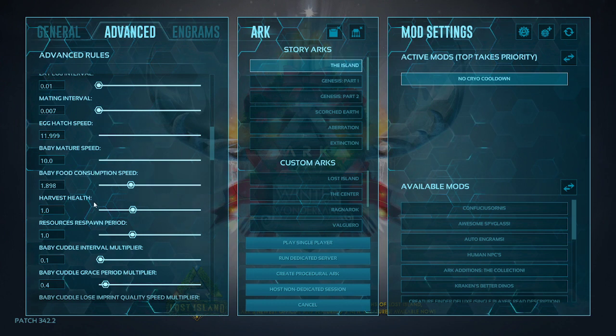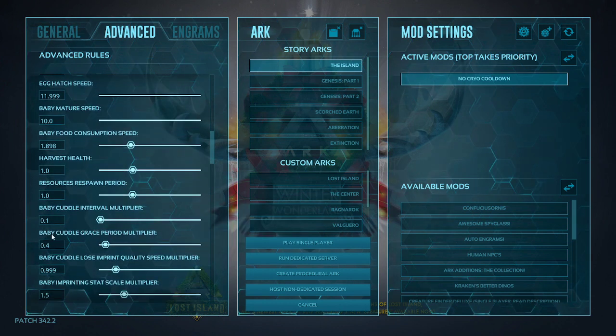Baby food consumption speed I have set to 1.898 — almost 2 — so they're consuming food and healing up so they don't die. Do be careful: if they run out of food they will start dying. Baby cuddle grace period multiplier I have set to 0.4. The grace period and imprinting quality only matter if you're not getting an insta-imprint, so you shouldn't need to worry much about those.